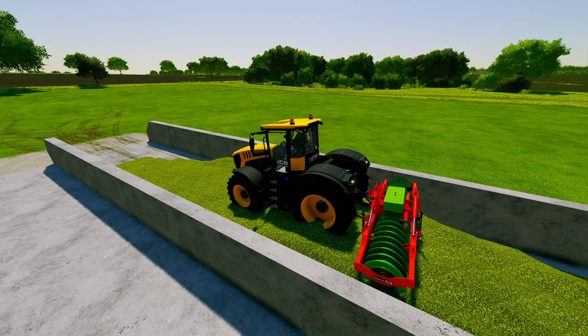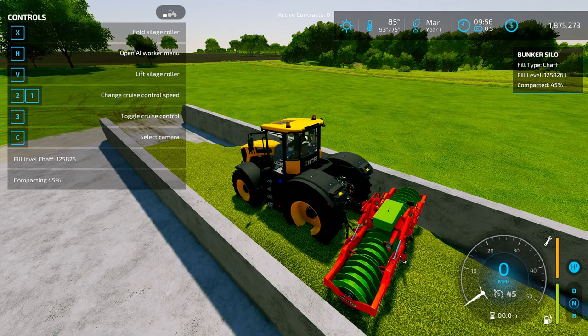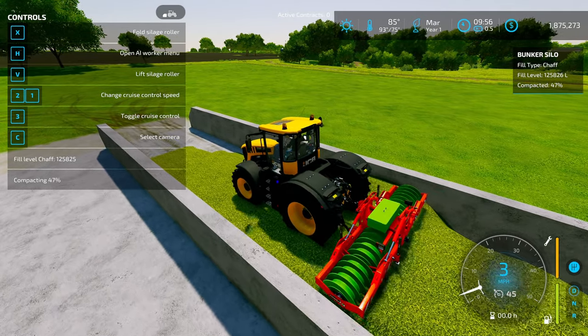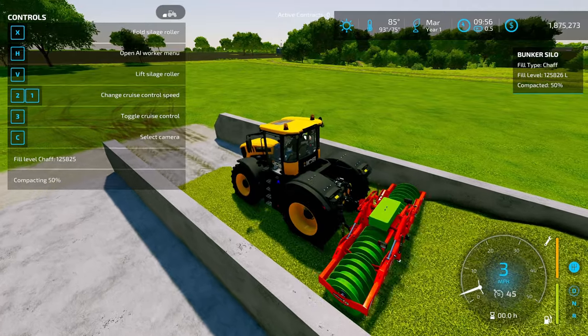You can tell how compacted it is and how much you need to do by looking in the help menu. You can see we have 125,825 liters right now, and we're at 45% compaction. If we continue to drive back and forth, you'll see that number go up quickly.